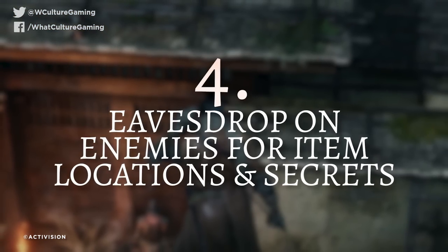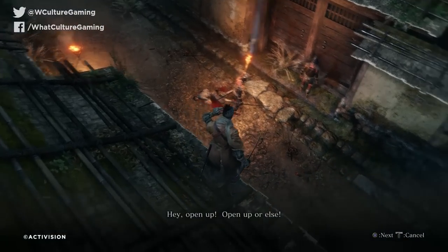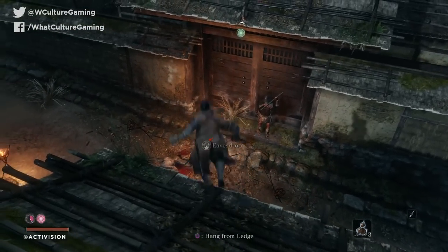Number 4: eavesdrop on enemies for item locations and secrets. The key to finding the axe, the flame vent, and all sorts of prosthetic accessories for your arm is listening in to NPC conversations using down on the d-pad. Even in the first Hirata Estate area, after a dying villager describes retrieving the axe from the temple, you can pinpoint which one it is by listening in to a conversation between two enemies deciding whether or not to ransack the place. Likewise, for the Shinobi Hunter holding a prayer bead, a couple of guards will be talking about how intimidating he is, letting you know to focus attention on him.